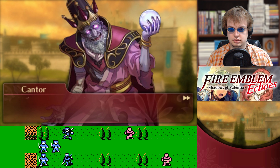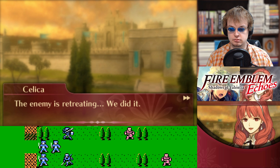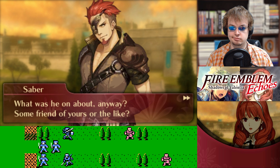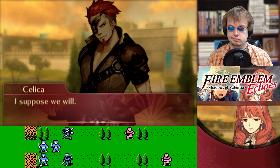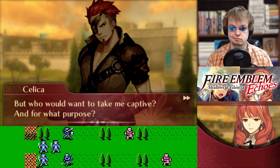Retreat! But know this, girl — nothing will stay us from our purpose. The enemy is retreating — we did it! You have my thanks, good sir. But who are... If you're looking for the fop in the mask, he took off already. What was he on about anyway — some friend of yours or the like? I honestly have no idea. Well, ain't that reassuring. Guess we'll chuck that mystery in the pile along with whoever attacked us. I still don't believe they were Desai's men — they were more like that man who tried to take me prisoner at sea. But who would want to take me captive, and for what purpose?